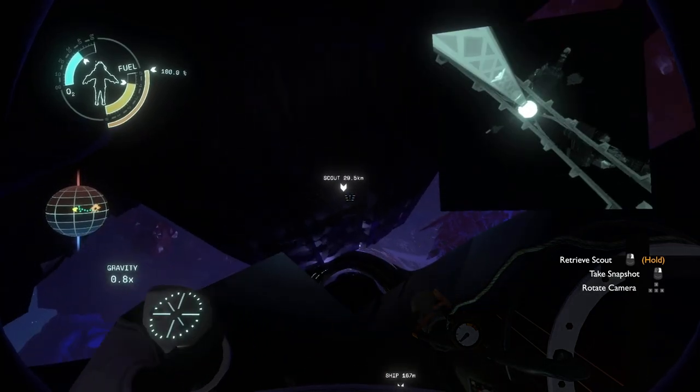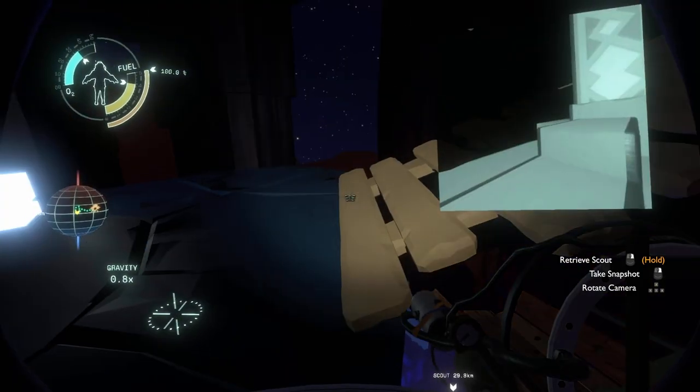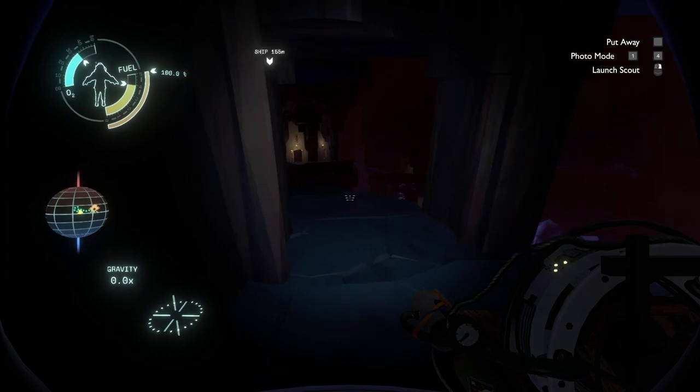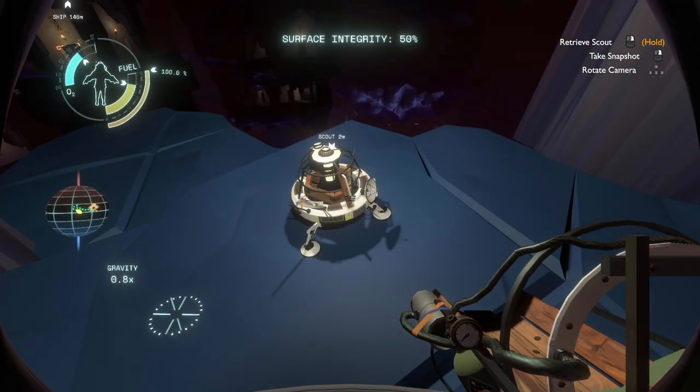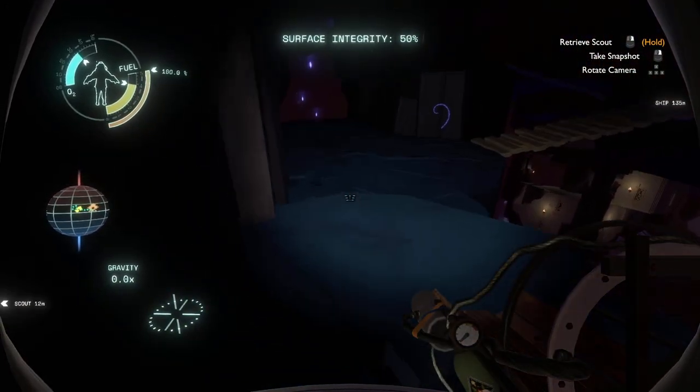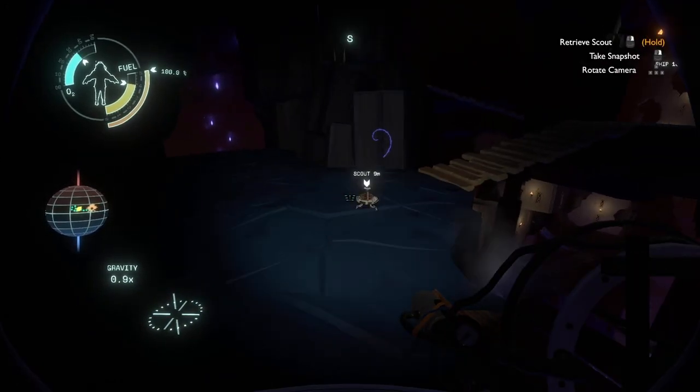Did the scout go through the black hole? It's moving away — let me bring it back because I need to make sure I'm walking on an okay path. Surface integrity — if the integrity is low, the place might break off. That's actually really important for us to know.